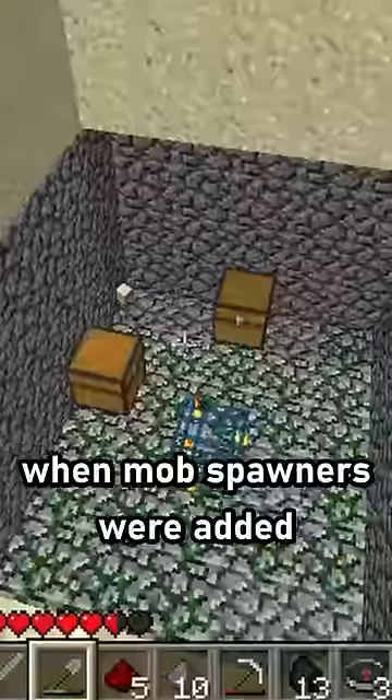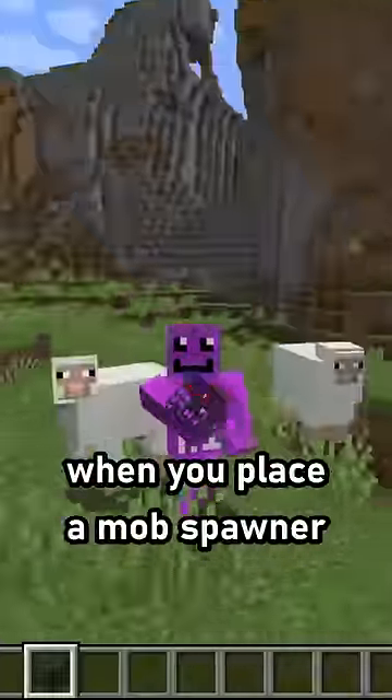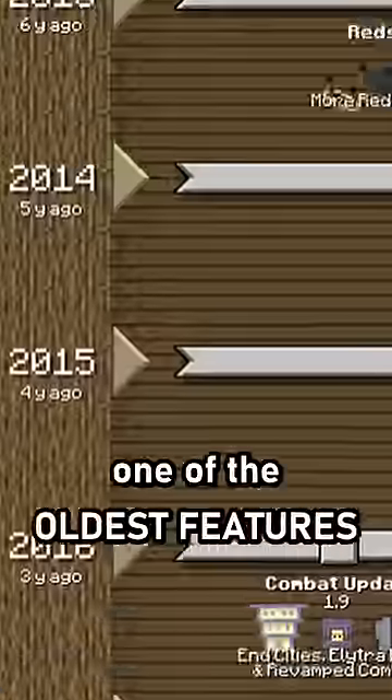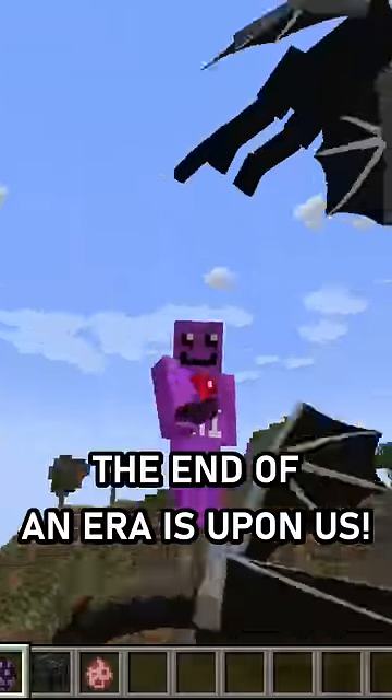Back in 2010, when monster spawners were added, whenever you would place them down, they would naturally spawn pigs. But now, when you place a monster spawner down, they are completely empty! Meaning Mojang just removed one of the oldest features in Minecraft for no reason. The end of an era is upon us!